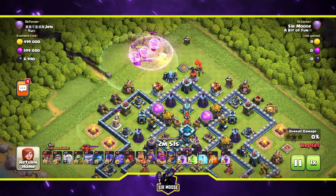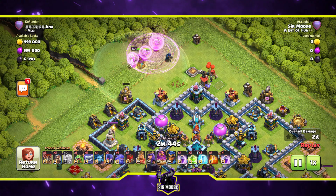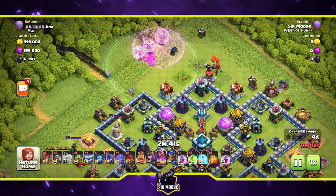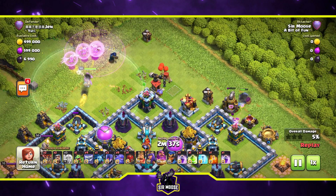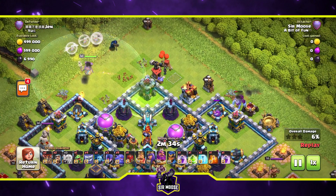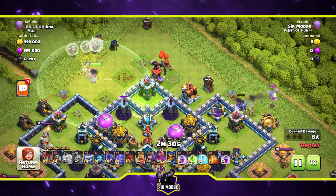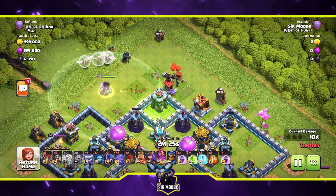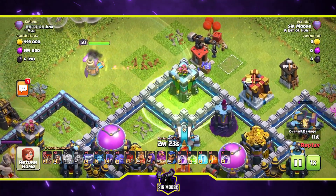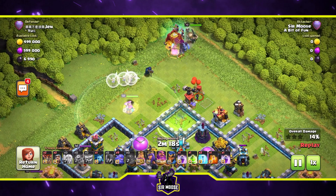The enemy royal champion was taking out my healers — not a good start to a Grand Warden walk. I put a rage spell down though, because a rage spell on the Grand Warden when he runs into trouble makes him super powerful. That's one side of the funnel, though it didn't go to plan straight away. There's a jump spell — think about where you want to put it, that's where you want your troops to enter. We need to clear the other side of the funnel and get rid of that cannon.